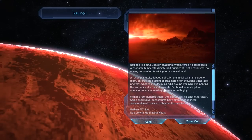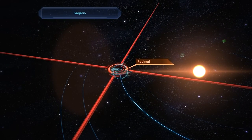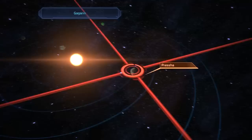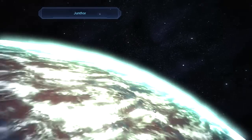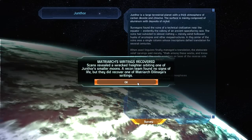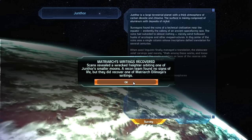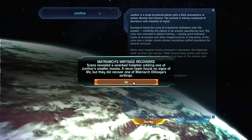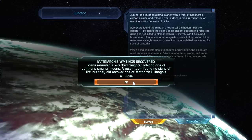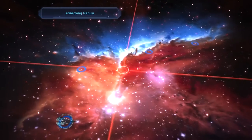No wonder some of the armor and weapons and stuff cost like 100,000 et cetera. Now I'm kinda lost. Where was I? Just move her way in. Can't even approach that. And the final planet here. Surveyor. Matriarch writings recovered. Scans revealed a wrecked freighter orbiting one of Junthor's smaller moons. A recon team found no signal of life, but they did recover one of the Matriarch Dilinaga's writings. Not heard of that Matriarch before. But that sounds like another quest. So yeah, that's one done. Three left. Let's just do them in that order.